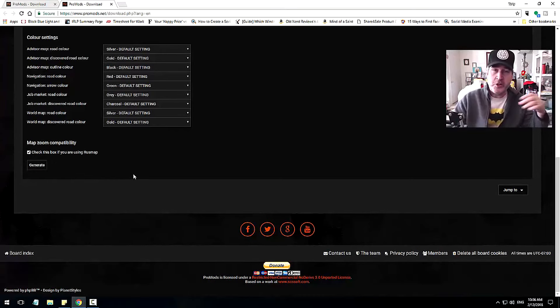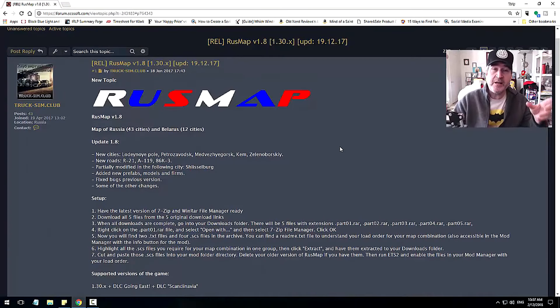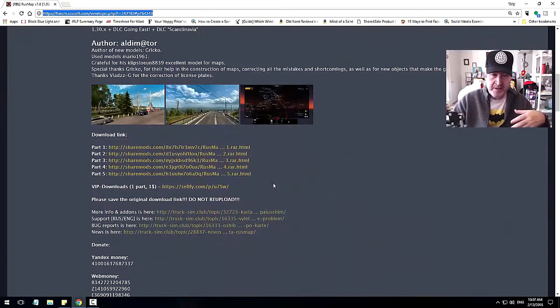Just put it in your ETS2 mods folder and let it overwrite your present ProMods DEF. Next, you want to head over to the SCS forums where you can download RustMap. The link is right there — I'll put it down below in the description — and there is all the information on RustMap.